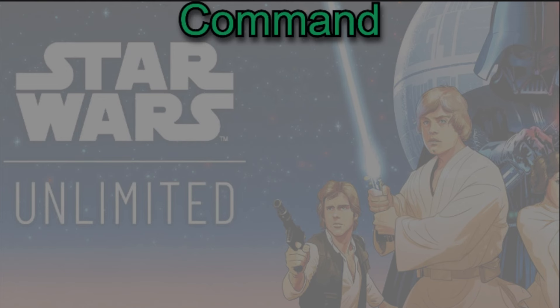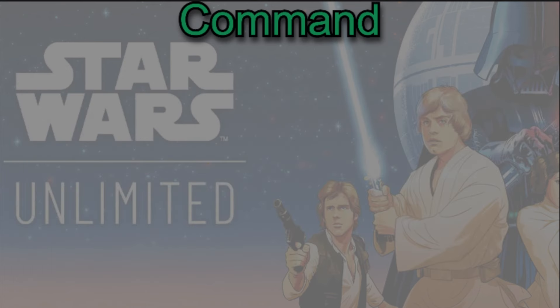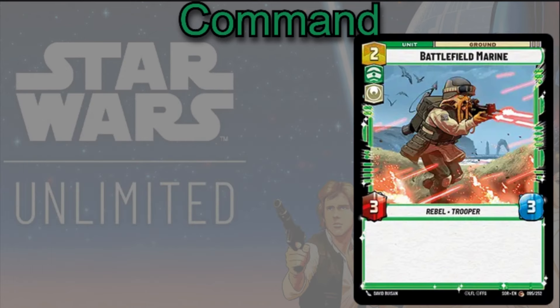Moving to the Command aspect: looking at bases, the Energy Conversion Lab is a fine option, but the Echo Base is really appealing just for that extra HP. For units, the Battlefield Marine is a 2-cost 3/3 — just a decent-statted card that you can give Sentinel to through Chewbacca's ability.